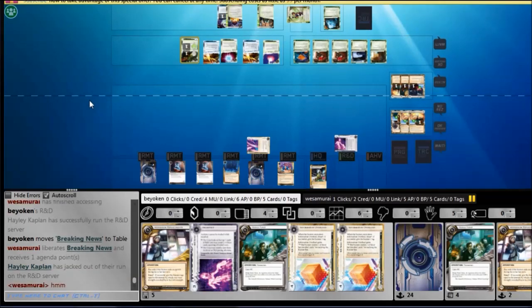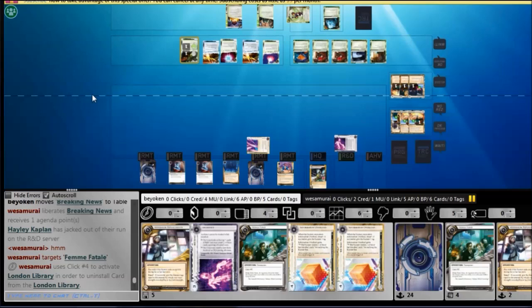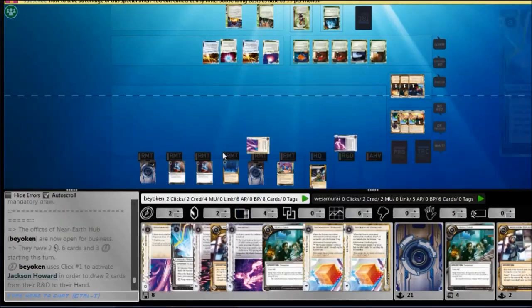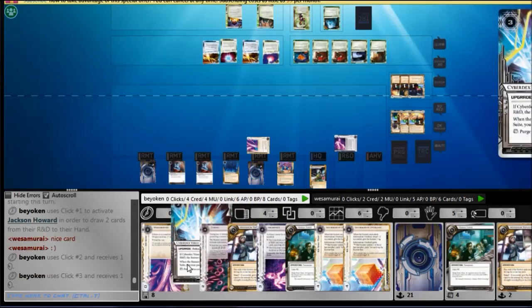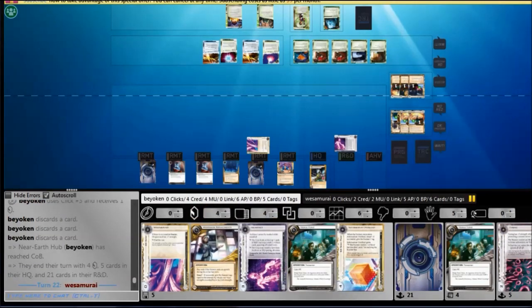Slowly but surely I'm losing my grip on this game, and I really should be using Jackson to unlock the top of R&D. But I obstinately refuse. I really, really should be using Jackson — even if I'm not sacking him, I should be double-drawing with Jackson every single turn just to make sure I have an agenda in hand to score next turn. I finally decide to do it — no agendas. I just click for credits at this point, which is a mistake again.